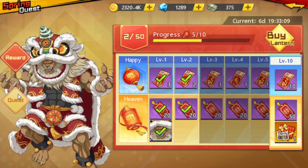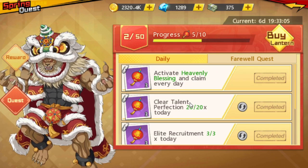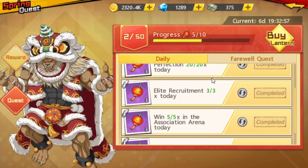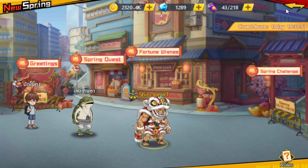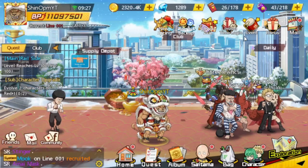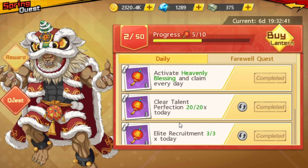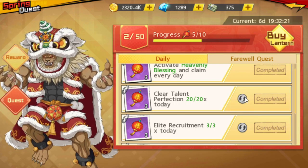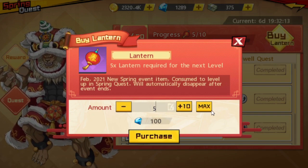For daily quests, one refresh already costs gems. Some quests require spending elite tickets or gear tickets, which you'd want to save for rate-ups, so you'd want to refresh those away. Others like 'clear three unnatural disasters' are also not worth it. Note that 0.1 levels — one lantern — costs 20 gems, so one refresh costs 20 gems.